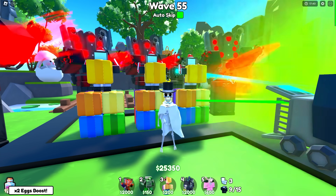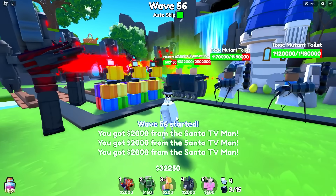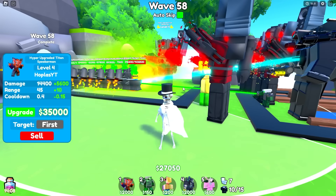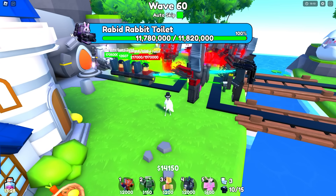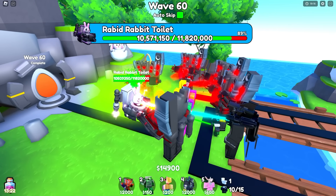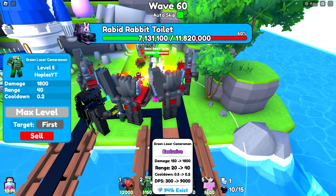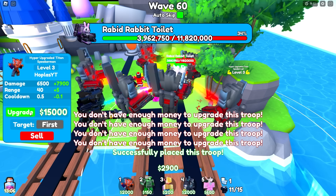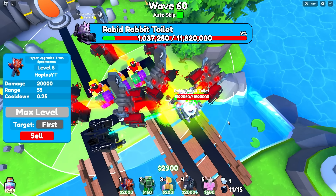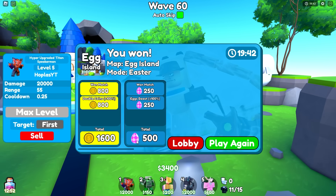I didn't even tell you guys about this — whenever you guys are grinding, make sure you use your double egg boost. You can buy it with Robux or just get it from the battle pass. My bold prediction is not looking good — we're over 18 minutes right now. It's wave 60, we're 19 minutes in, so we're hoping for a sub-20 minute run. The toxic and the green laser cameraman are our best friends here for the rabbit toilet boss on the conveyor belt. And just like that, we got ourselves 500 eggs.